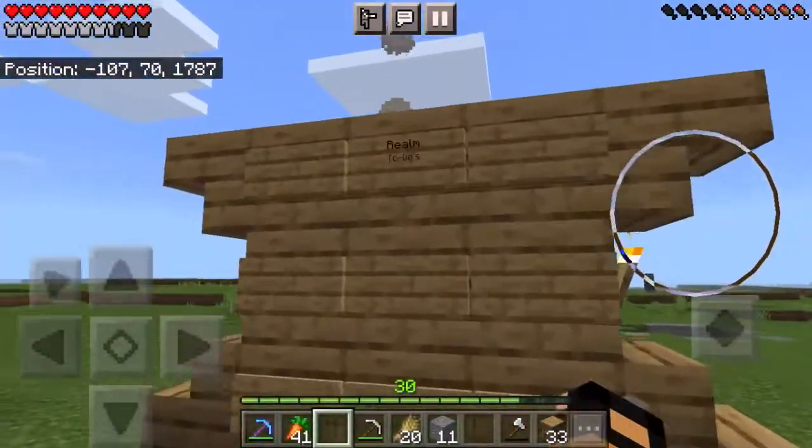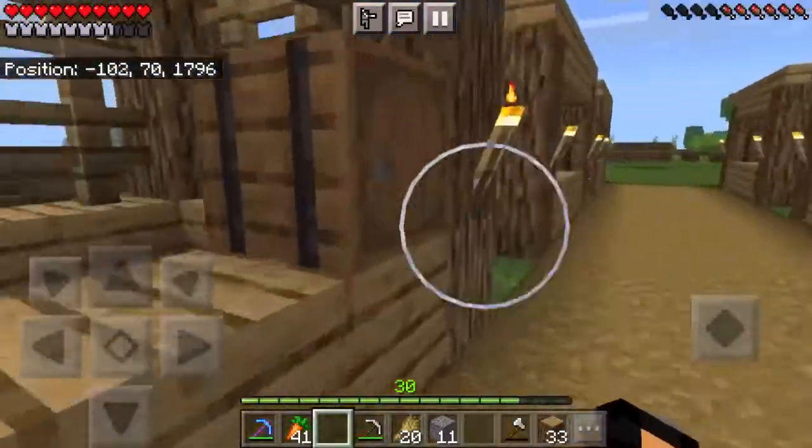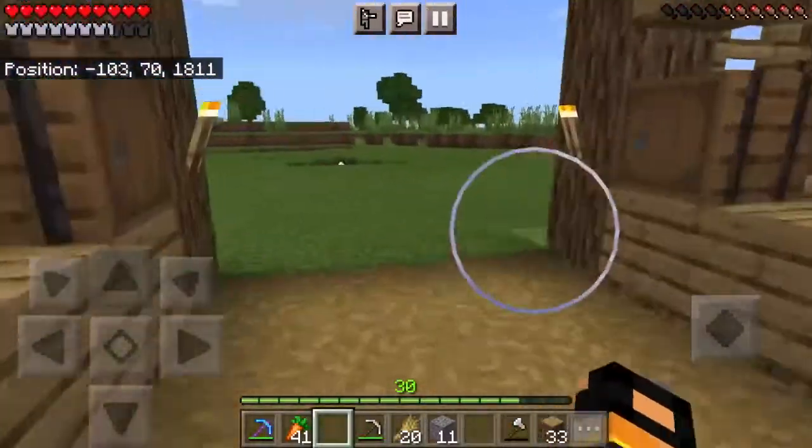Alright, so this is the finished product. Here is our realm to-dos, and then these are all the stands. They have barrels — pretty nice. Little tiny shops that everyone can use.